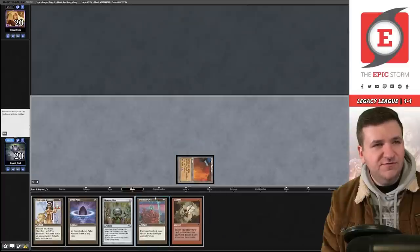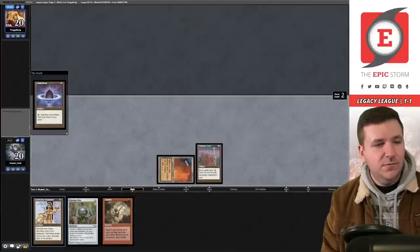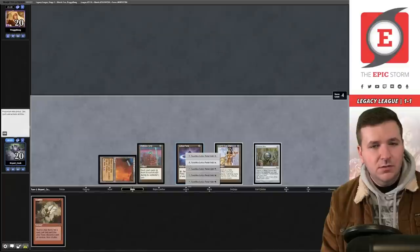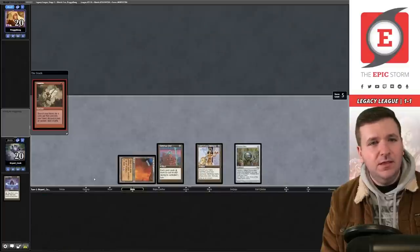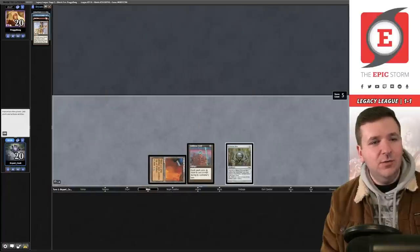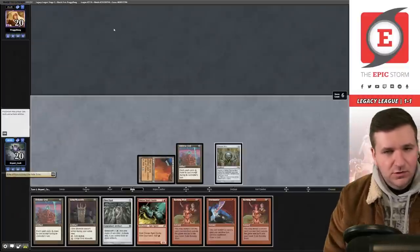We bottom Gardens, play City of Traitors and Defense Grid — opponent has six in hand, it resolves. We play Lotus Petal, Lion's Eye Diamond, Chrome Mox with no imprint, sacrifice the Petal for red, cast Gamble — it goes directly to the graveyard. That's fine, we'll flashback — storm is six. We play Grim Monolith but that doesn't really help us win.